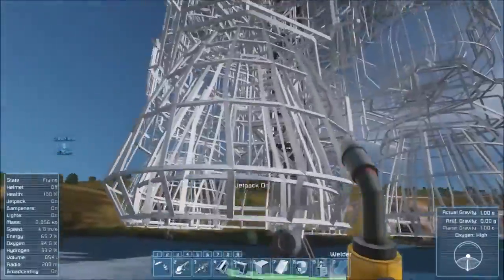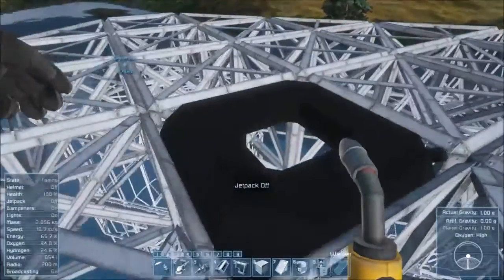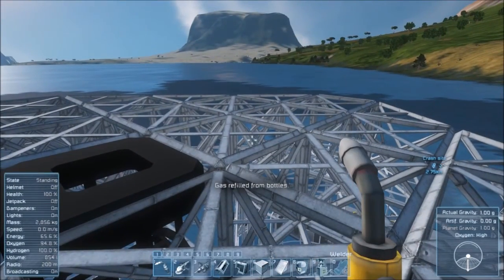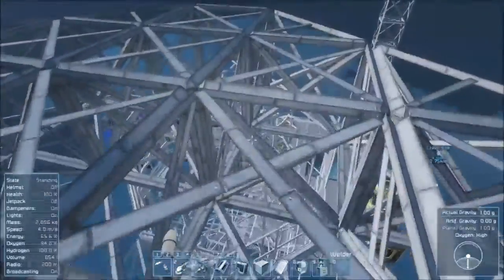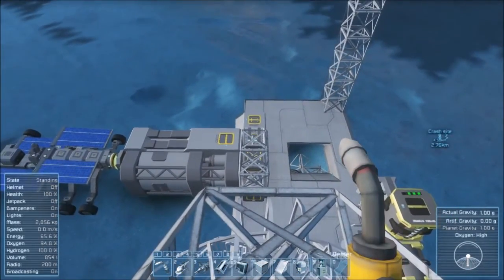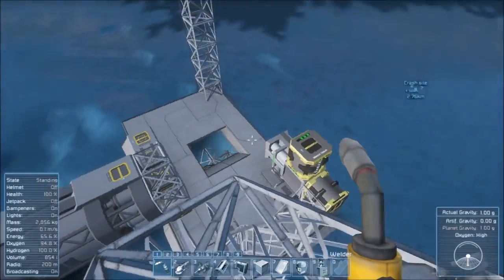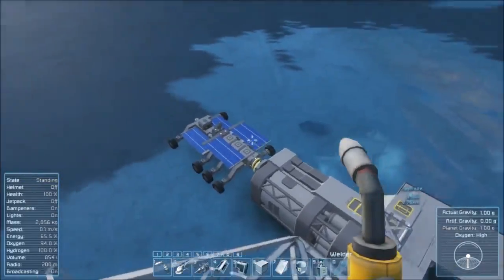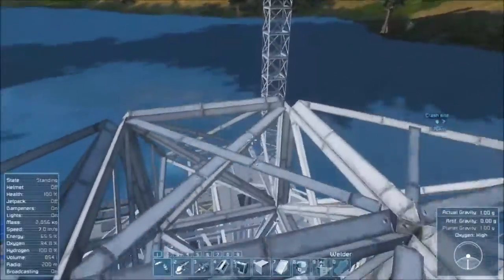Next up is just to get the basics on board. I'm actually considering not even putting the actual machines on here, but just the components for those machines - in a container. So basically queue up in the assembler: a refinery, assembler, oxygen generator, and such. Just put the parts on board. It'll make the actual building of this vessel a lot simpler.